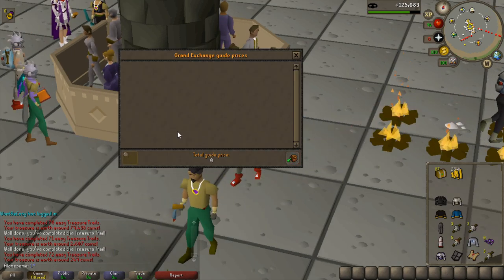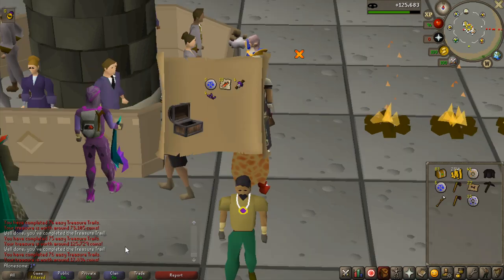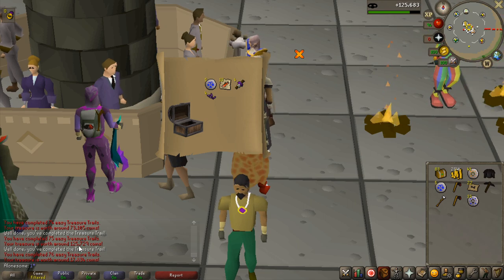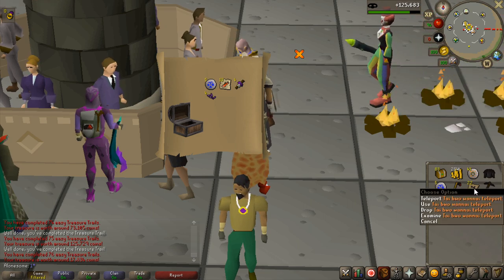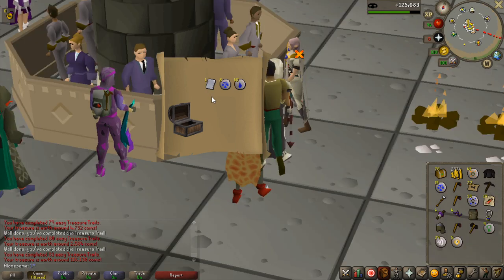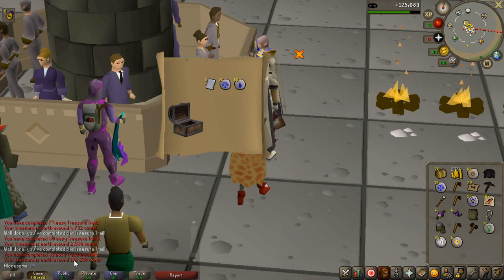Second price check. Taking the money out: 1.172 million. Even when you don't always get uniques you get these teleports — 73k and 125k from teleports alone, which is really nice money. Then another Armadillo page 2 for 116k.